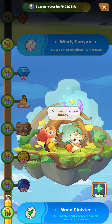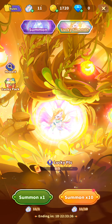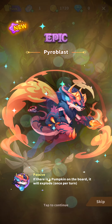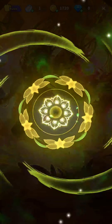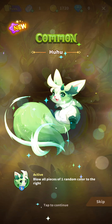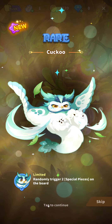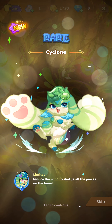We got some other stuff there. Let's see if we can summon again. Let's do a summon here — why not ten of them? Ooh, epic — a Pyroblast! Its power is: if there is a pumpkin on the board, it will explode once per turn. Another one: a common one named Hoo Hoo. Its power is: blow up all pieces of one random color to the right. And this is Cuckoo, a rare one — randomly trigger two special pieces on the board. And a rare one called Cyclone: induce the wind to shuffle all the pieces on the board.